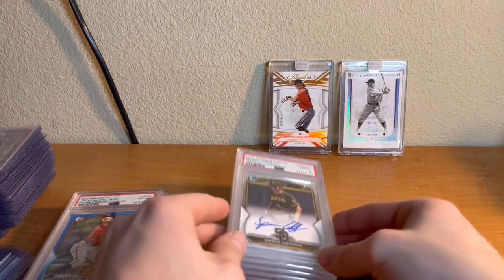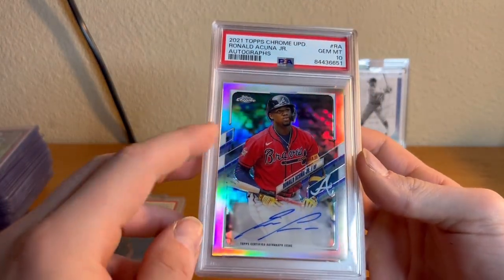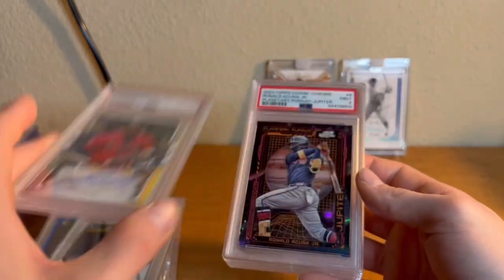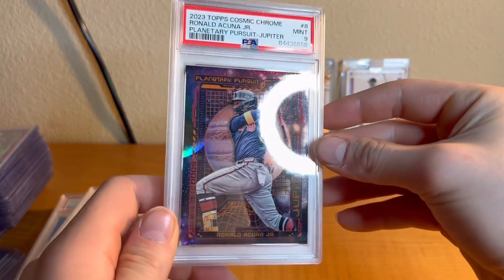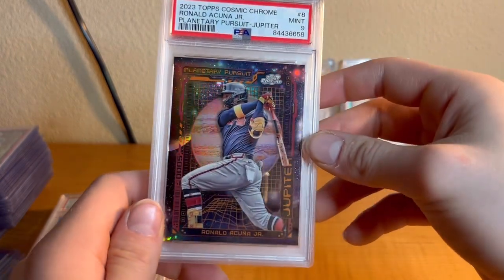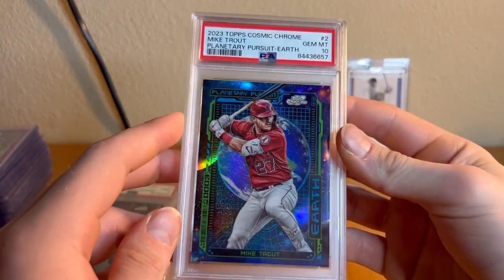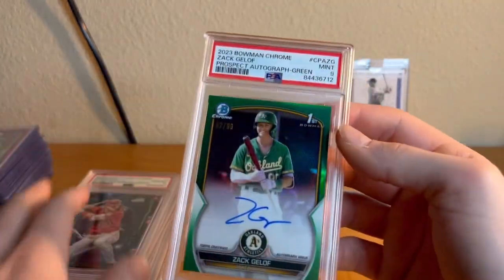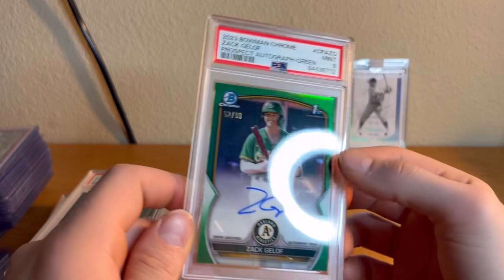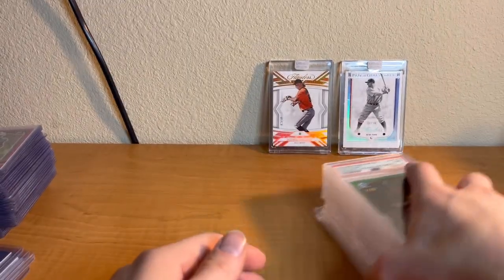Spencer Hoffman first Bowman auto PSA 10. Ronald Acuña chrome auto PSA 10 — this is a huge card, so clean. Ronald Acuña Jupiter PSA — there are no comps on this card, could be worth $2K or $500, I honestly don't know. It's a super super short print, very rare card — you never see these. Mike Trout Earth — more common print but PSA 10, sweet card. Zach PSA 9 out of 99 — cool color match for the Oakland Athletics. Okay that would do it.